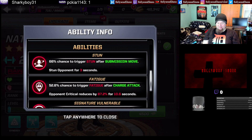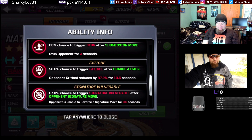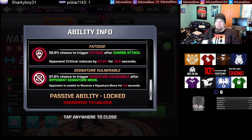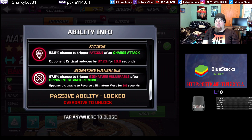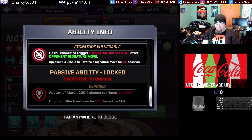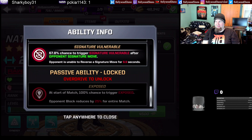There's also a 52.8% chance to trigger fatigue after a charge attack, which reduces the opponent's critical rate. After the opponent uses a signature, you trigger signature vulnerable — I'm not sure if that reverses it or moves you to two bars. The passive ability triggers exposed, which reduces block. It could be useful if you're fighting people on insane difficulty and need that block break.